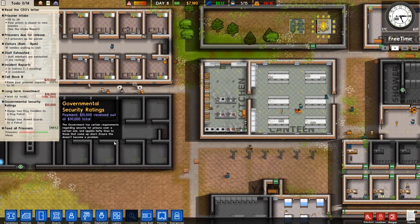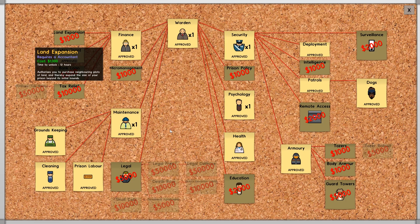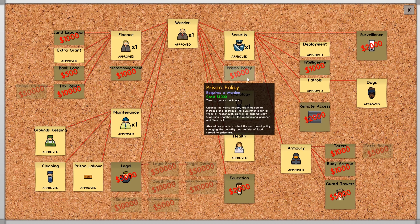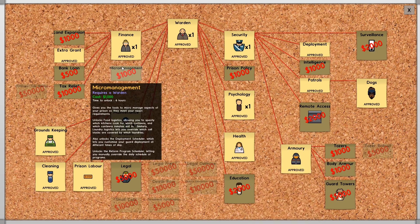Plenty of guards in reception to be dealing with any of the rubbish that might happen down here. So once we've got some more room that'll be fine. We don't have to be constantly working on security, though it does make sense to do so. Variety food can be useful, we can work on education, tasers, body armor. Body armor is not a bad thing to work on - it can be really, really useful.